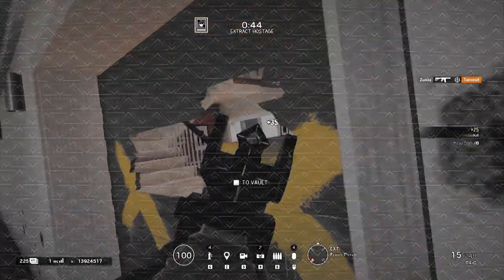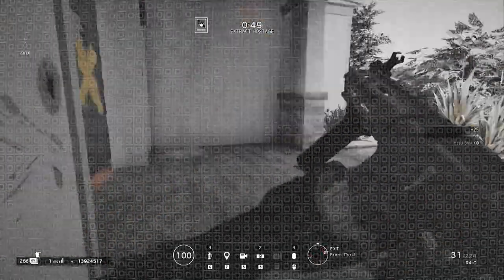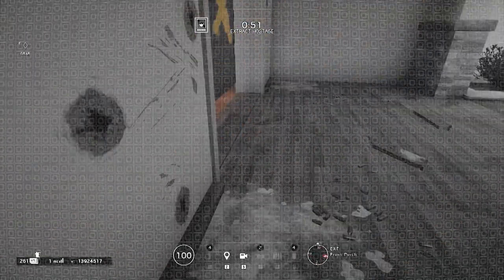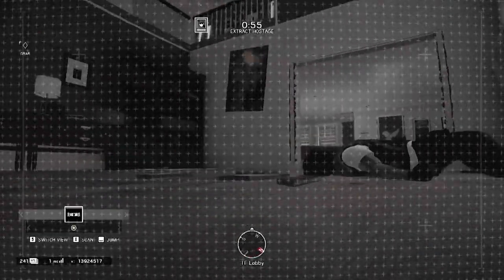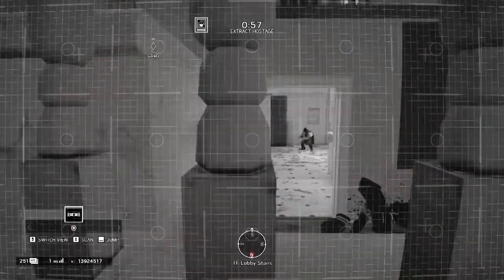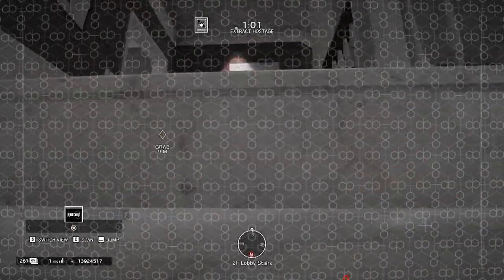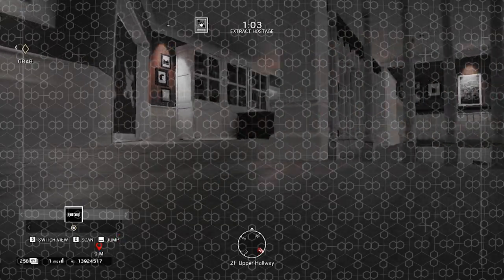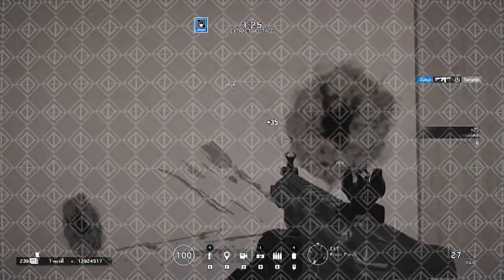Remember to always drone — all the time. Your drone is one of your most valuable assets as an attacker, and the information that you can gather from a quick peek is invaluable. You can leave your first drone near your team's decided point of entry to quickly pick it up again on your way inside the building, or use it right away to pre-scout for your team.